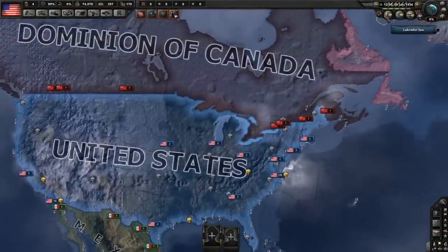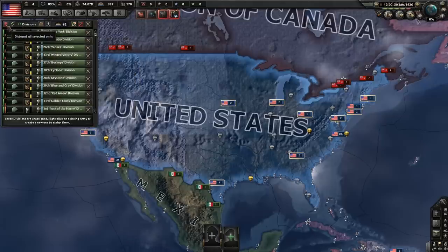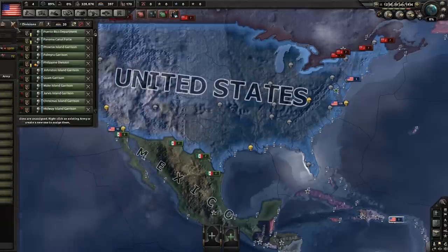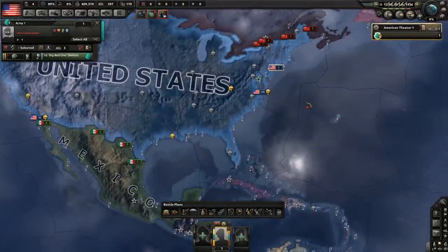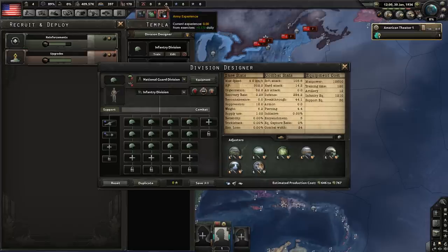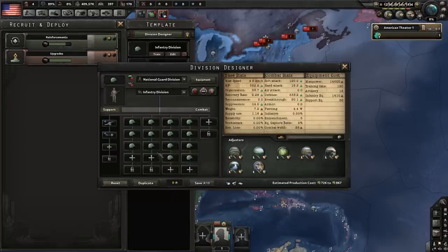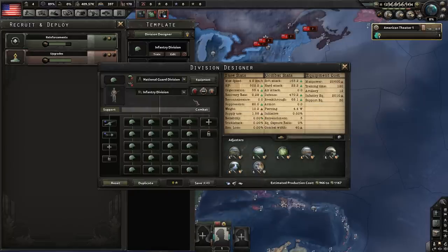One of the most important things as the United States: disband all of your divisions at the very start, except for the Big Red 1 division. Shift-click everything else to disband, then open your Military tab and delete everything there. This lets you do one-division training, which gives you more infantry equipment in the long run and trains your divisions. Change the Big Red 1 to a National Guard division since it has more battalions and will get you more Army XP. Every time you get 5 Army XP from daily exercises, keep upgrading him until he reaches 40 combat width - then just let him keep training until war is close.